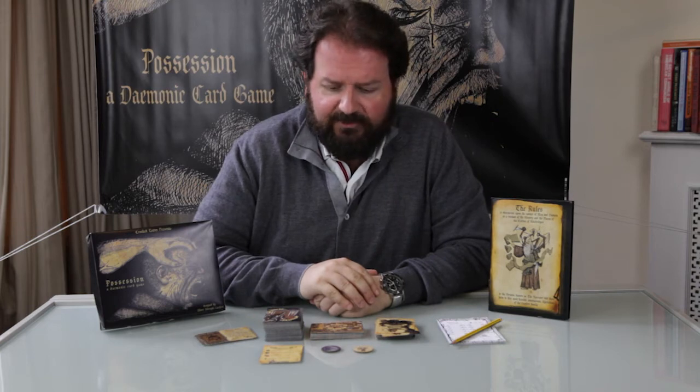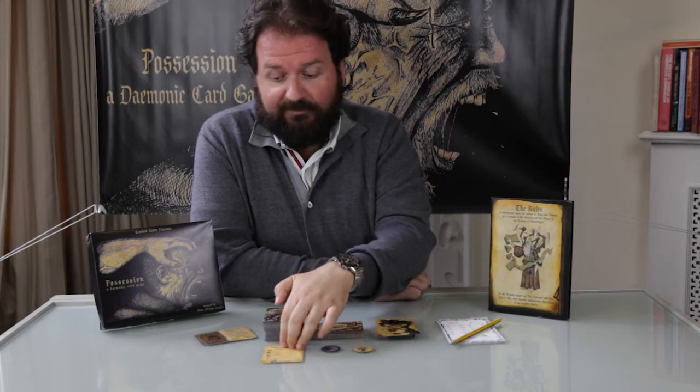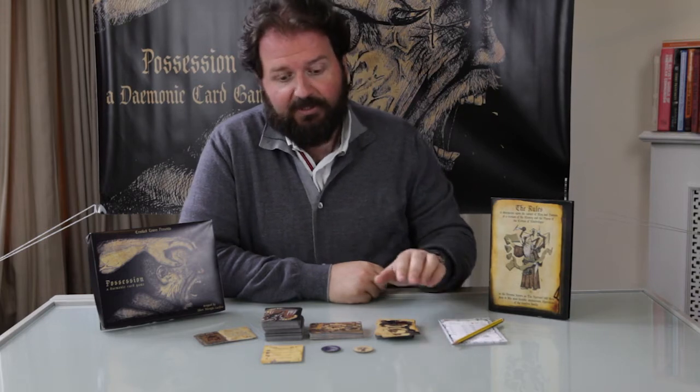First of all, let's have a quick rundown of what you need to play the game. Obviously, the rulebook and reference cards in case you're forgetful. Then we have the demon cards, the game deck, the location deck, the victim deck, a scorepad to keep track of the ups and downs of your victims, the all-important time coin, and finally the narrator token.